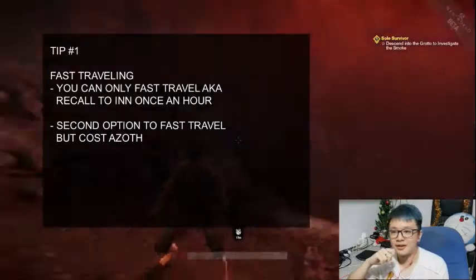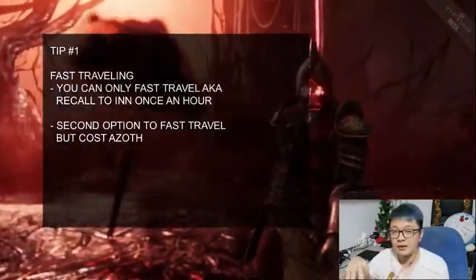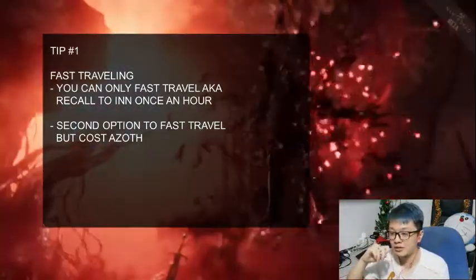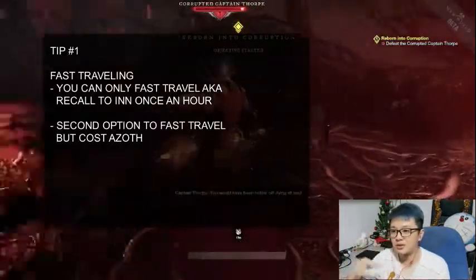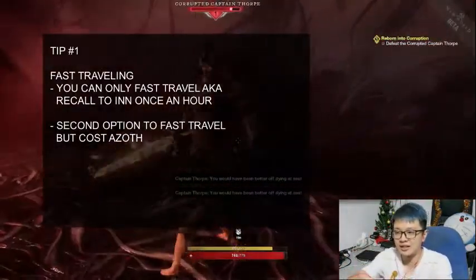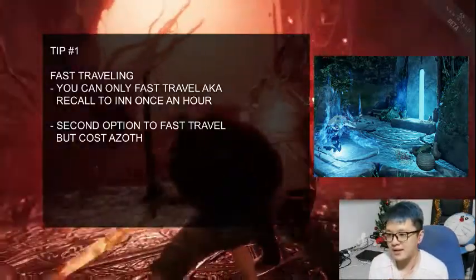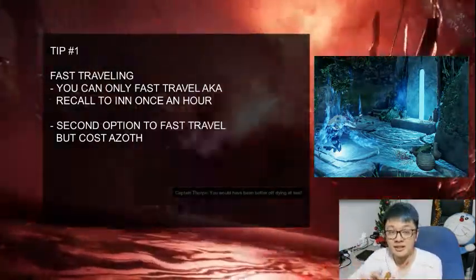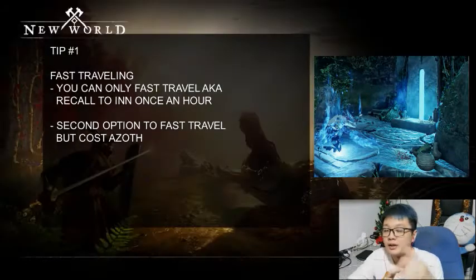First thing I noticed is that I thought you can fast travel all the time — jokes on you. You can only recall to the inn once per hour, so if you use it you have to wait another hour. Keep in mind you can also use another kind of fast travel: there's a blue colored stone you can teleport to using Azoth, which is like another currency. I'll explain that in the next video. If you're a beginner you won't have much Azoth anyway, so just use the recall to inn which is available once per hour.